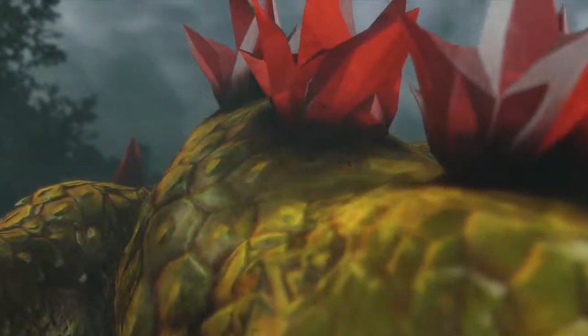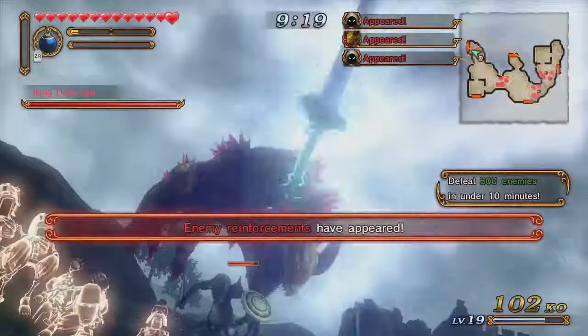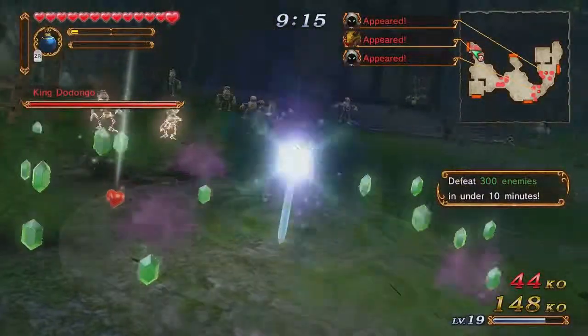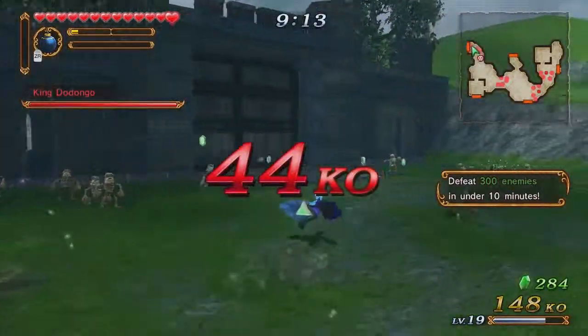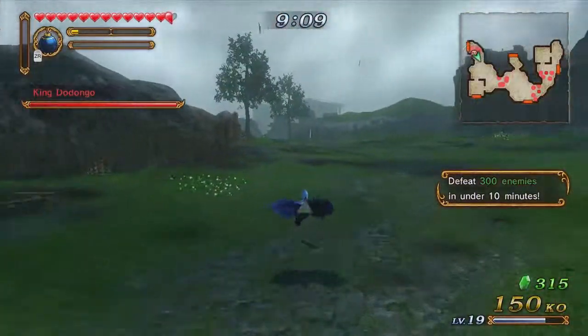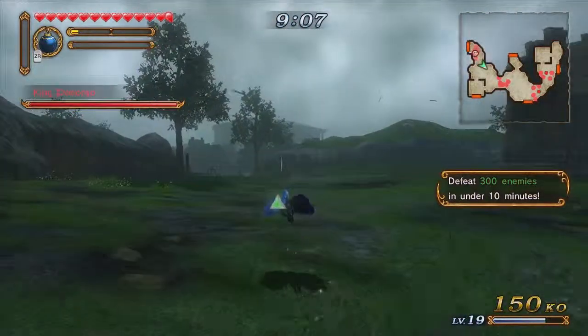For these defeat-enemy missions, after you beat around 100, usually a big boss appears. I'm going to be working on avoiding the big boss because he can actually waste a lot of time for you. You want to avoid him because it's not worth it to take him out, usually.